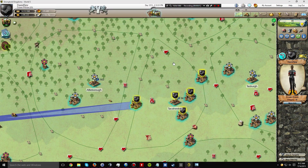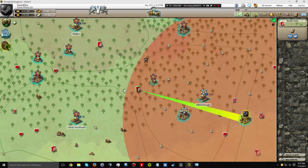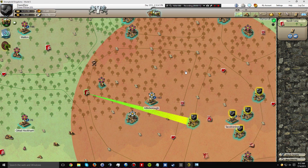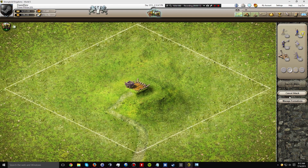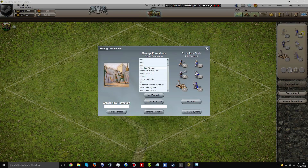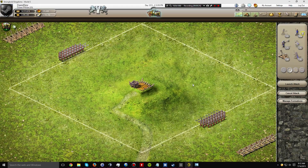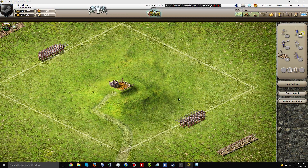Greetings fellow strongholders. Today I am going to do a tutorial about how to best remove bandit camps without having to scout them first. Basically what I'm going for here is the blind attack approach — I'm not going to bother scouting the castle. I'm just going to put down a formation that I saved and it should take care of the castle just fine. This applies to pretty much all bandit camps.